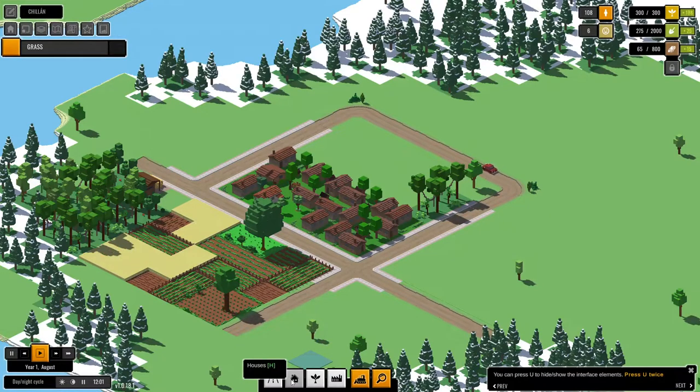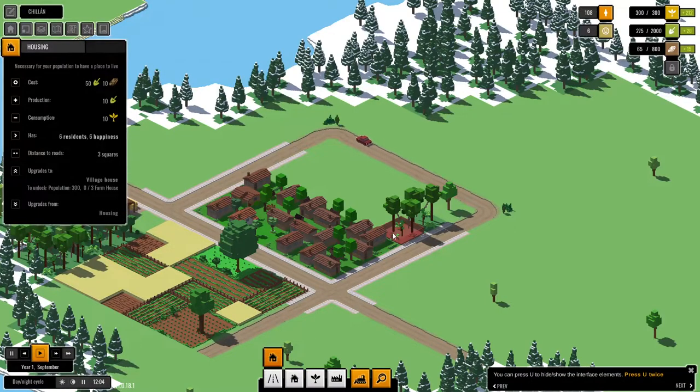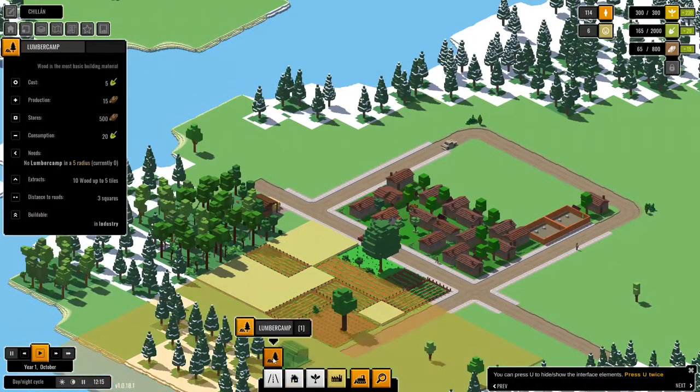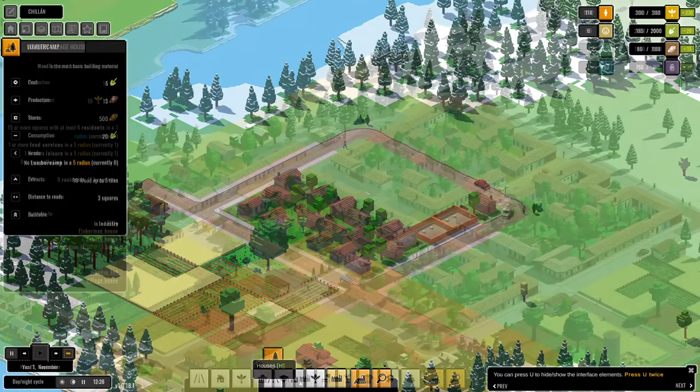What does winning mean exactly? Well, to win a map you need to get three stars on it, and to get one of those stars you need to follow a set of achievements that generally trend your city to developing a certain style. There's a path of leisure, a path of productivity, and a path of wealth. Once you complete all three paths in different runs, you've beaten that map.